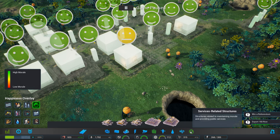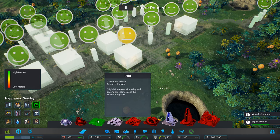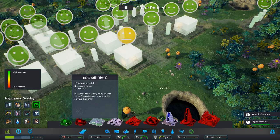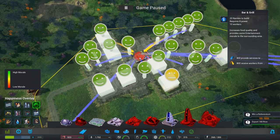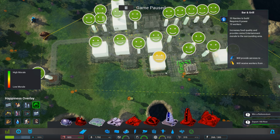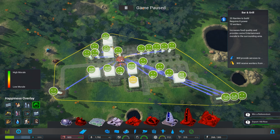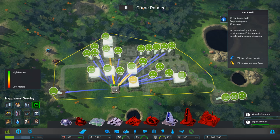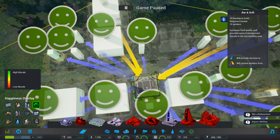What have we got that can make people happy? Hospital, retail centre, a park, bar and grill. What does that provide — some entertainment morale to the surrounding area? So I'm assuming those arrows are showing where the happiness will go — basically everywhere by the look of it. Will provide services to, will receive workers from. So that's all the way over here. That big's a park — that was pretty big, wasn't it? Let's stick a bar and grill in the space that I saved.